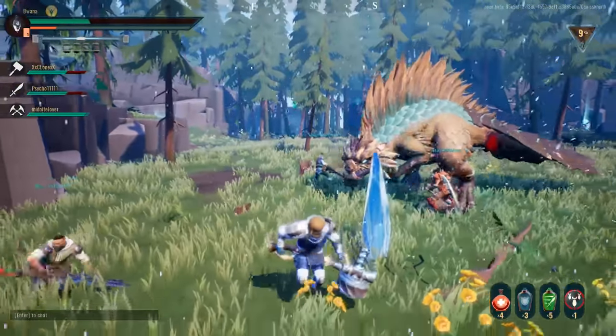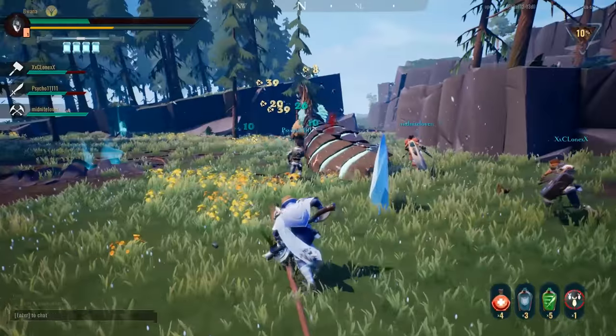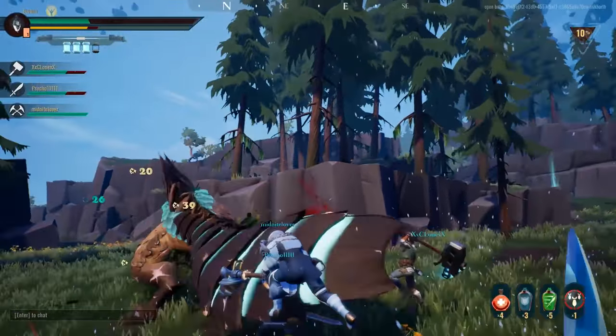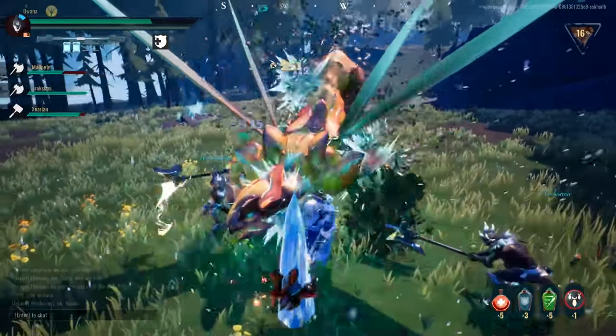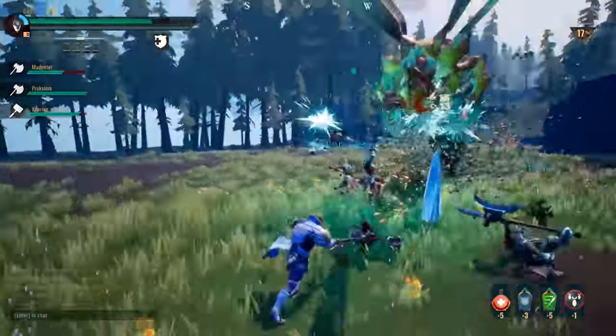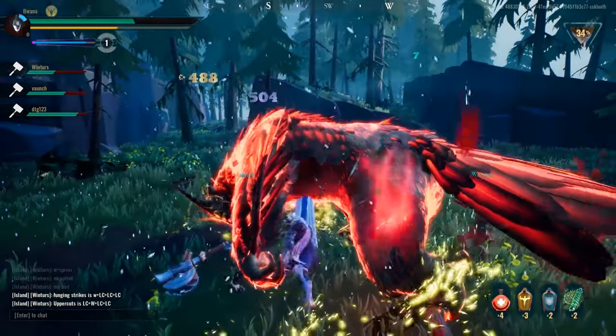Dauntless has an item called a lantern, which provides a reusable support ability. At the start, your lantern tells you where the behemoth is, but other lanterns — as you unlock them in the game — can give speed boosts, armor, AOE damage, or AOE buffs. It's a very cool system, which is slightly different from its competitors.